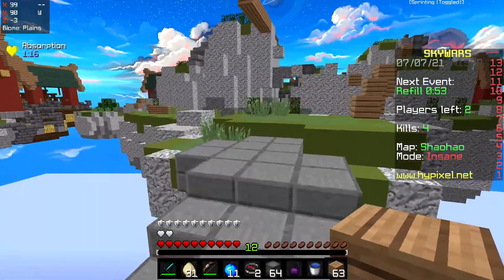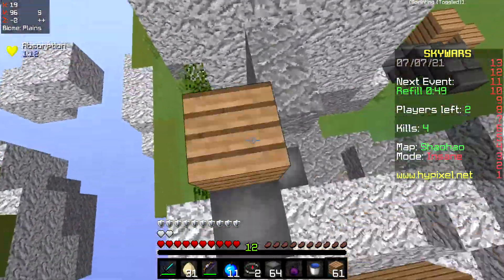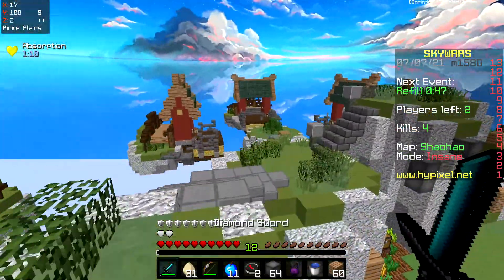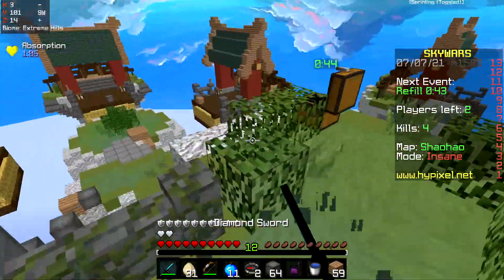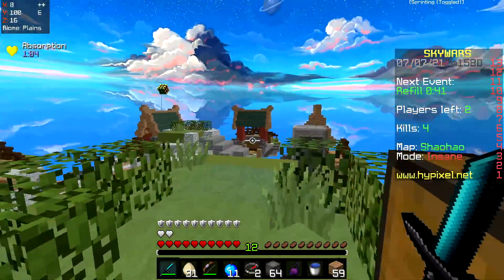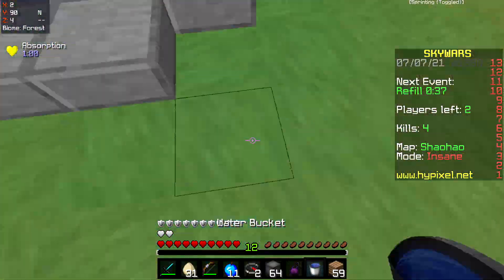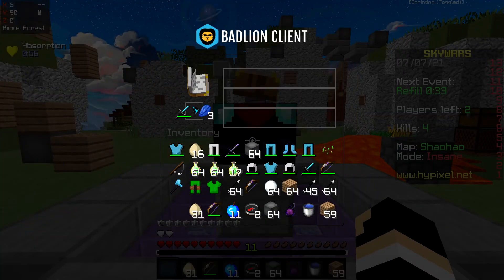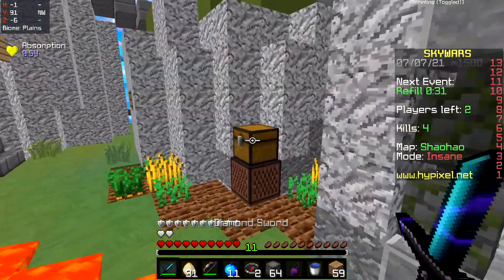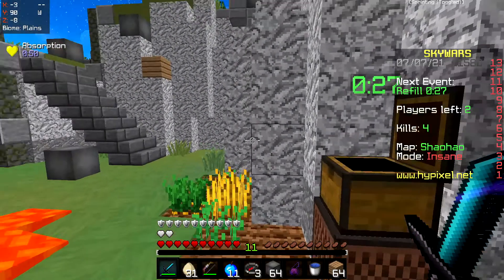Since blocks aren't limited the same way that hitting someone in Minecraft is, there isn't nearly the same delay. Fun fact: block placements in Minecraft are actually on the client side rather than the server side. So even without a connection to the server, you can place blocks and jump around on them — but as soon as the server realizes, it'll remove all the blocks and chaos ensues. That's why things look weird when you're lagging with no server connection.